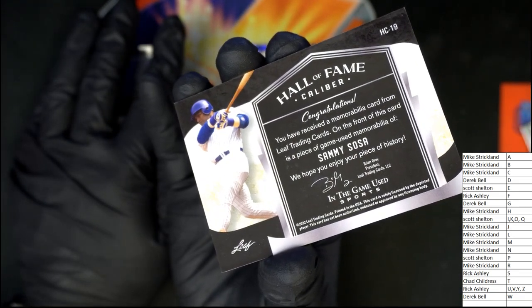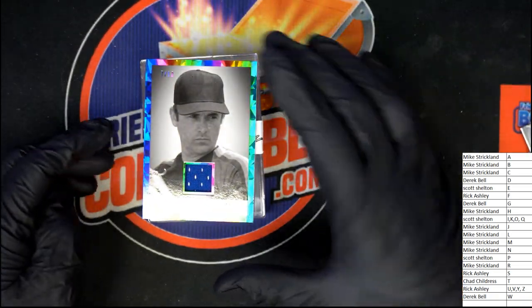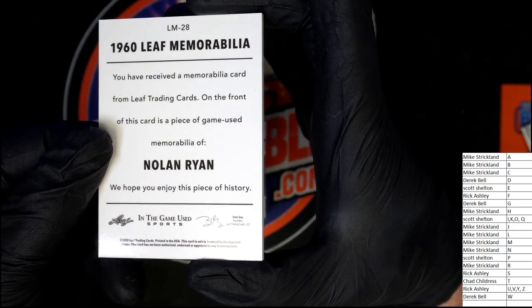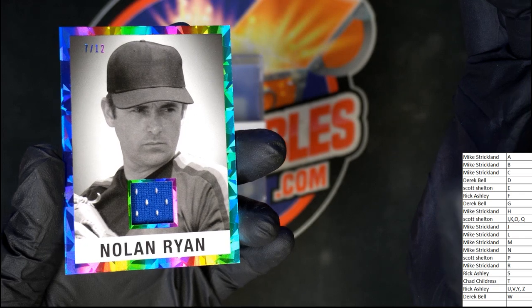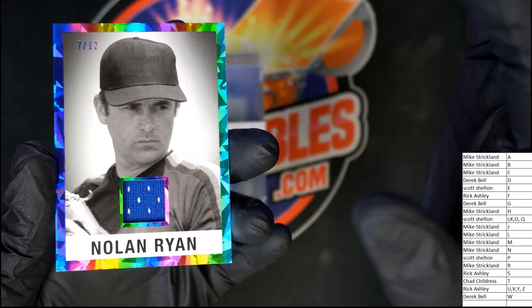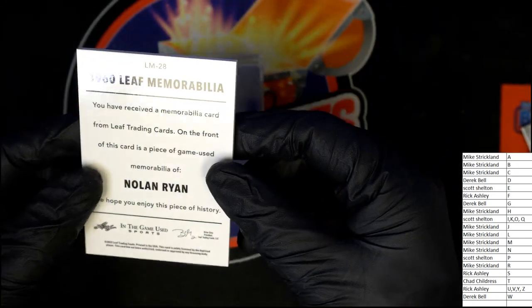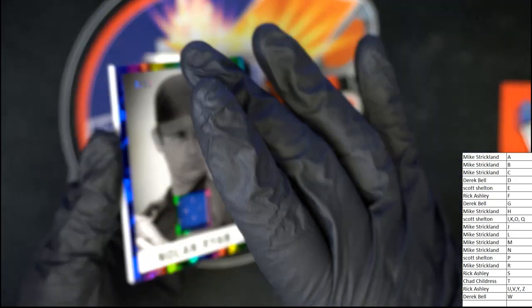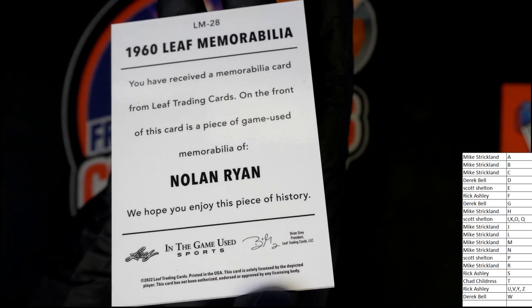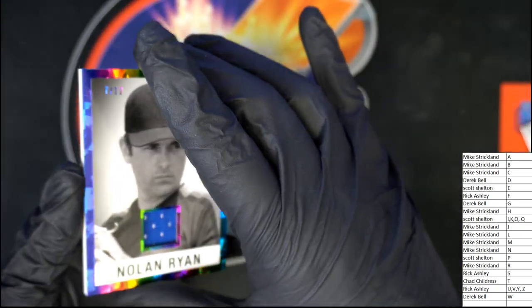Nice Sosa, bro — hall of fame caliber card. Boom — Nolan Ryan! Nice, Nolan Ryan, this is numbered to 12. Game used memorabilia — 1960. Oh, that's awesome — 1960 game used! That is so cool, man. I thought Nolan Ryan's rookie was like '68 or '69. I think his rookie was '69. I don't know — that's interesting, I don't think he was playing baseball in 1960. But it looks like it's Mets, and it looks like it's early years Nolan Ryan. That's great.